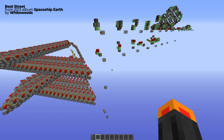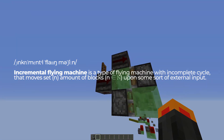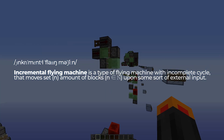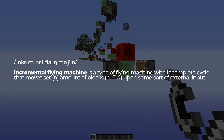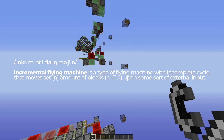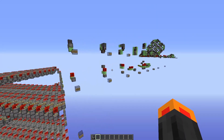Today's video is all about one special type of flying machine – incremental engines. An incremental flying machine is a type of flying machine with an incomplete cycle. It moves a set amount of blocks upon some sort of external input. Incremental engines are a must-have in places where you want to make sure you have full control of the machine.